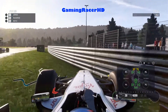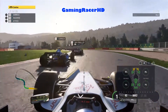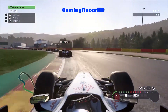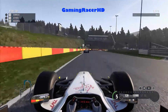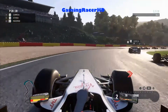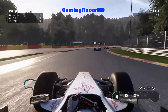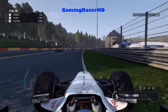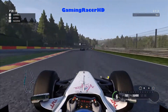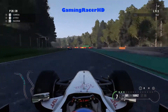Holy crap, what happened there! One thing I've noticed is that when the AI hits you, you literally go flying off track and nothing happens to their car, which is not very realistic. I think we do have some front wing damage, but let's see how well we can get up the grid.